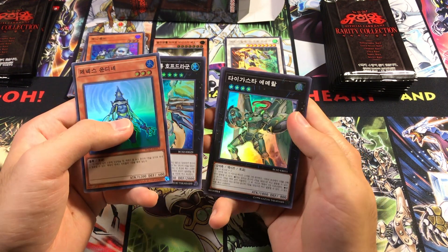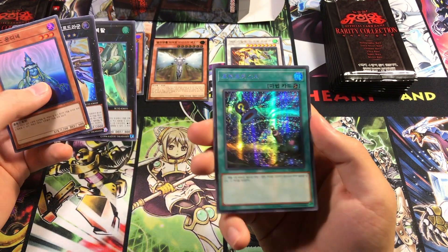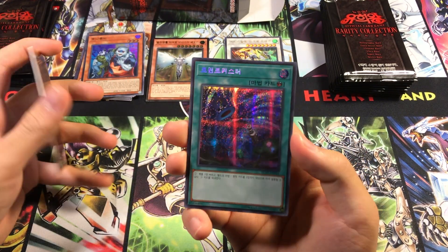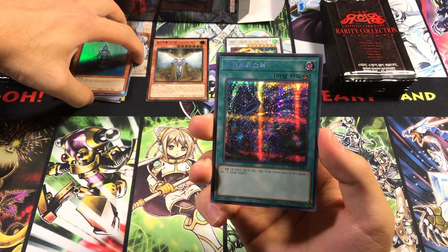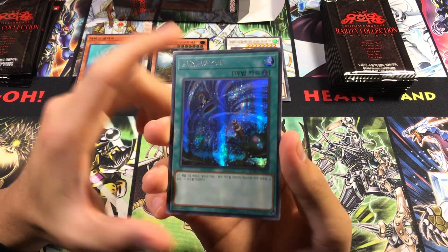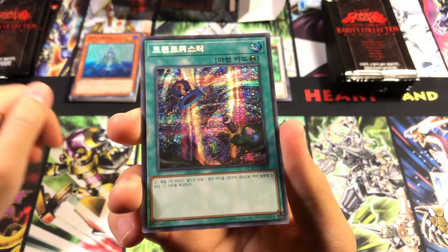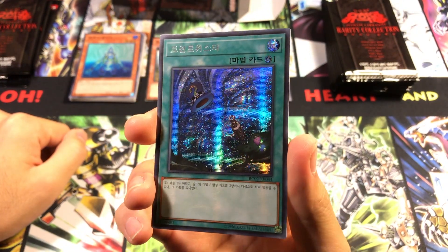We got Digvorzhak Emerald, which is not forbidden over there. And man, this is gorgeous — a Secret Rare Twin Twisters! I know we just pulled some in Shadows in Valhalla, but the Parallel Rare looks so nice. I'm gonna zoom in on this right now just so you guys can see that. That's just amazing. Wow.